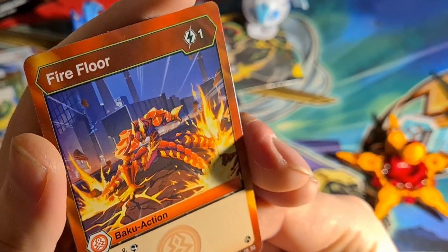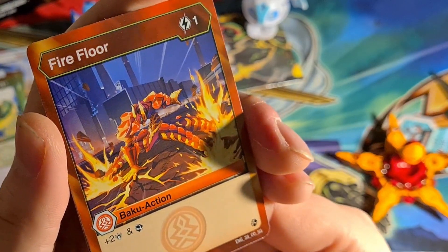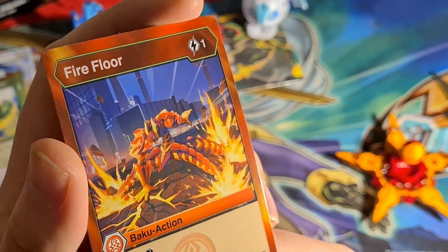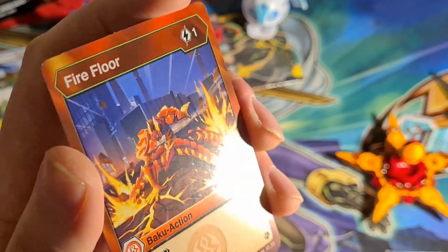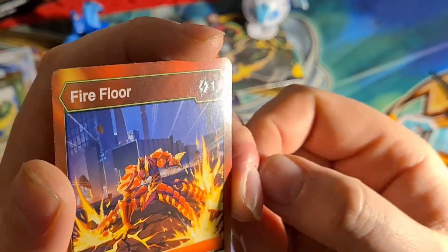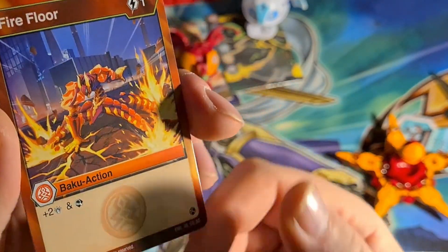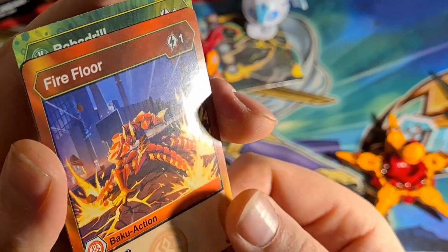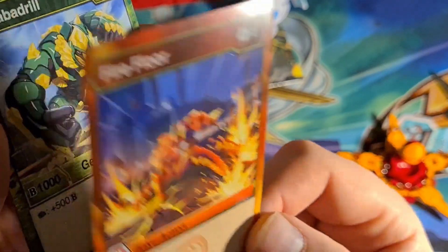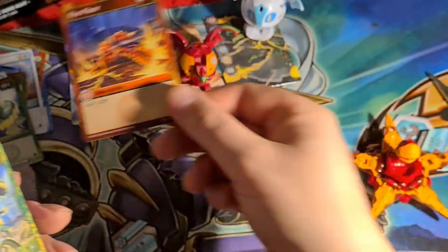And here we are with Fire Floor — one cost, that's good. It deals an extra two damage and Scan. I think Scan is an ability where you look at the top card of your deck and choose to either put it on the bottom or leave it on top. That could really help with things like using abilities for Dan Kusso's hero card, or Leah, if you're looking to drop a hero. For one cost, that's pretty good to get that extra look and extra information. I do like that a lot.